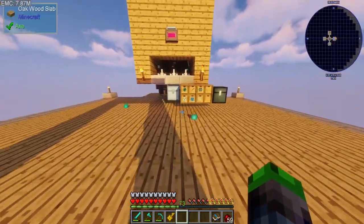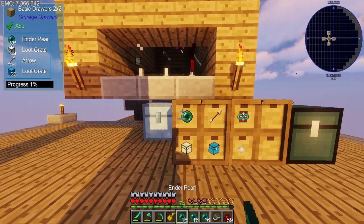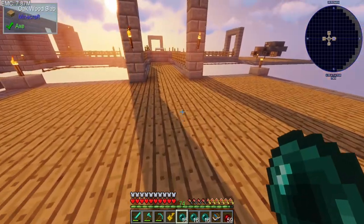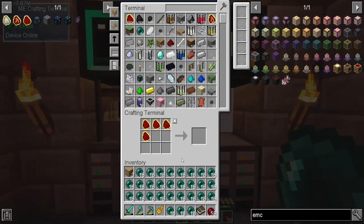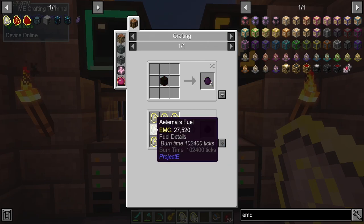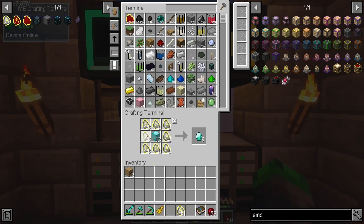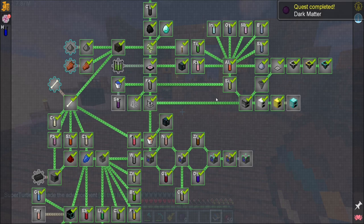We need to grab some ender pearls over here and some experience. Are you experienced — there in the back? We got quite a few ender pearls. I like modpacks that let you stack ender pearls up to 64. So back over here — we made over a stack of it, that's not bad. We can only make 12 of those. So we made nine dark matter — okay, so we did have the stuff.